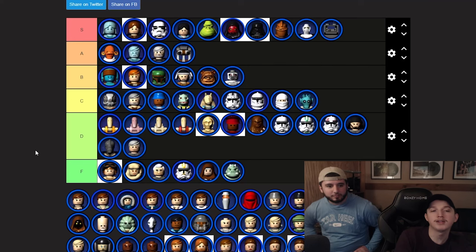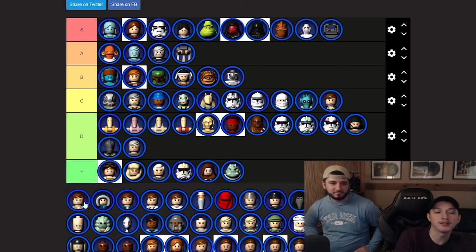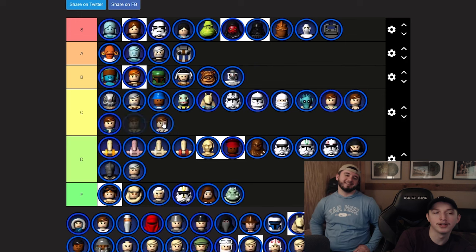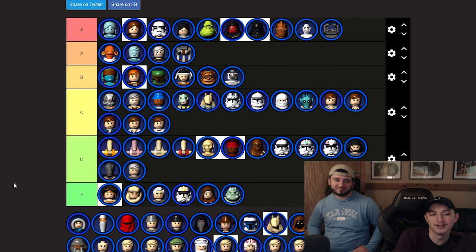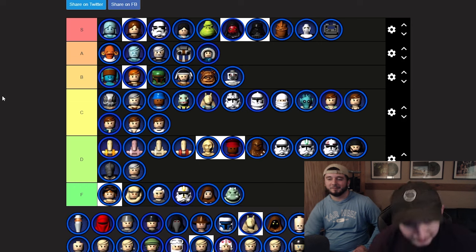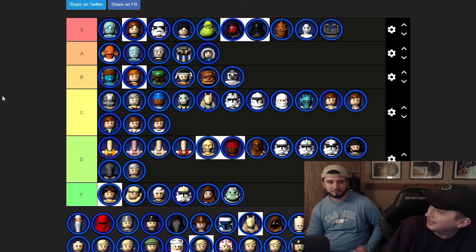Now we've got six straight Han Solos. Where do we put them? C probably — it's just a blaster character. But Hoth Han Solo has aura, that orange drip is the best combo you can have — A tier.